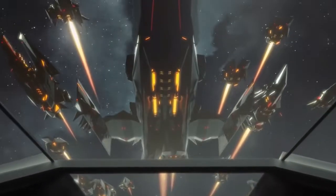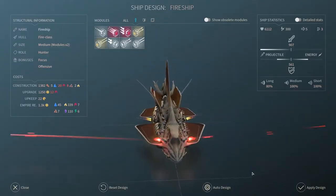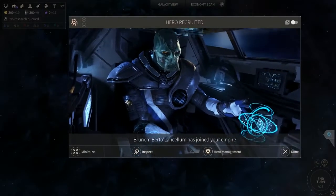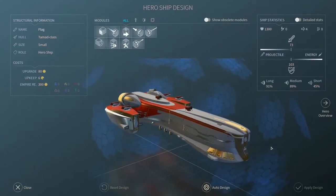By researching new military technologies, you can unlock new ships, new weapons, and new modules. You can also recruit heroes — unique individuals trained at the mysterious academy with unique abilities that will have a great impact on your civilization.